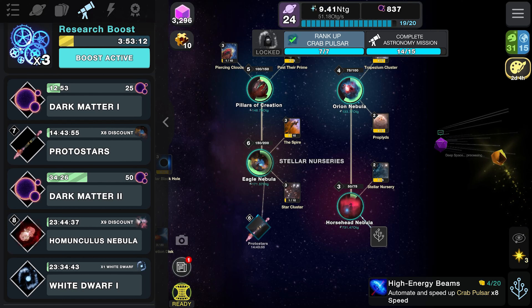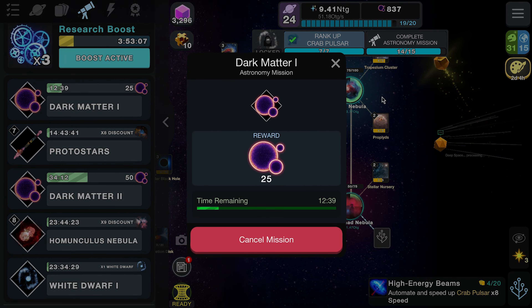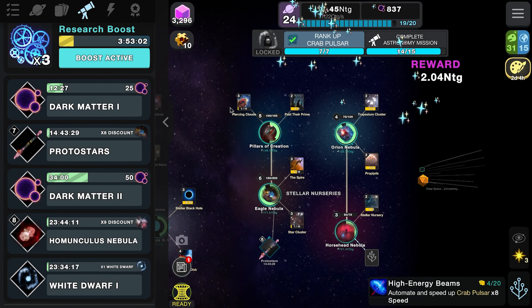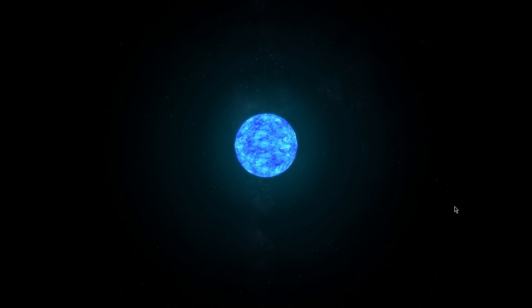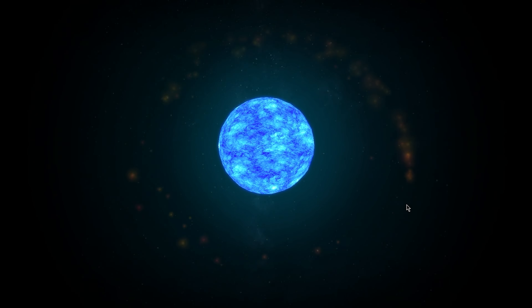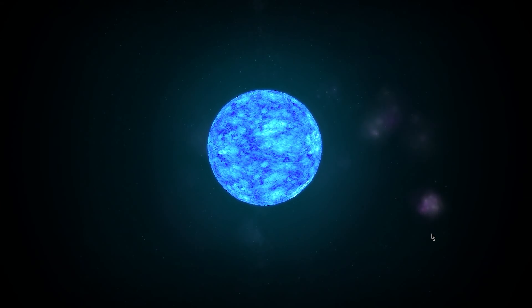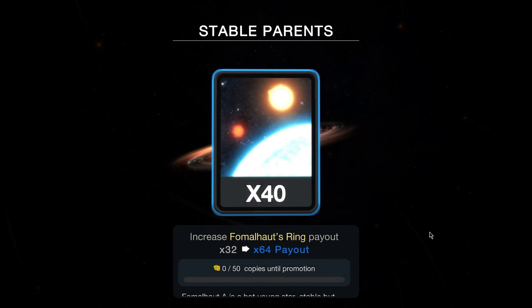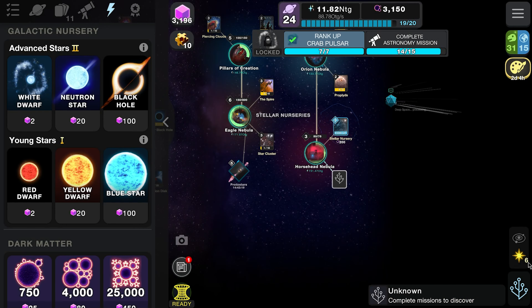Okay everyone, we are back. We've just finished the first of these dark matter missions, so we only need to wait until that ends and then we're pretty much done with this update — just that final mission left. In the meantime we're going to do a black hole and see if we can get that last card to complete the set. Let's blow one of these big stars up completely. Will we get the card? Let's see — no, not yet.